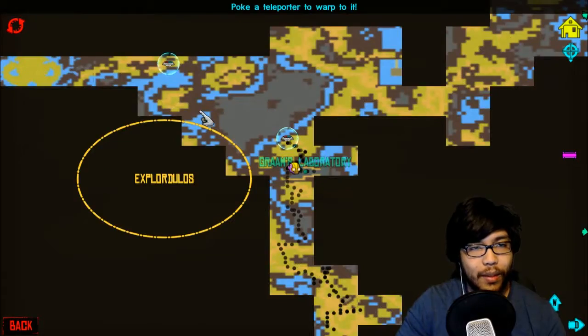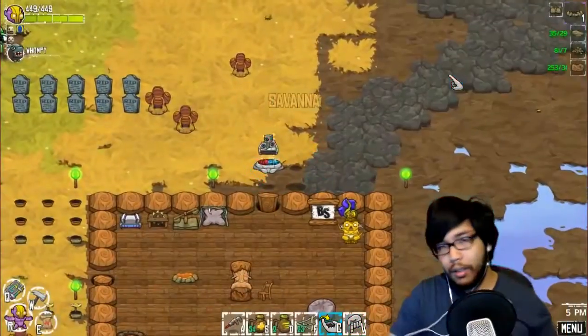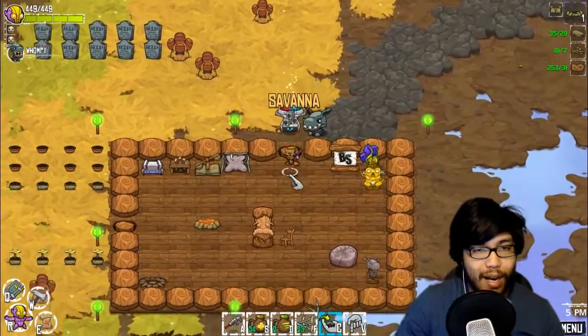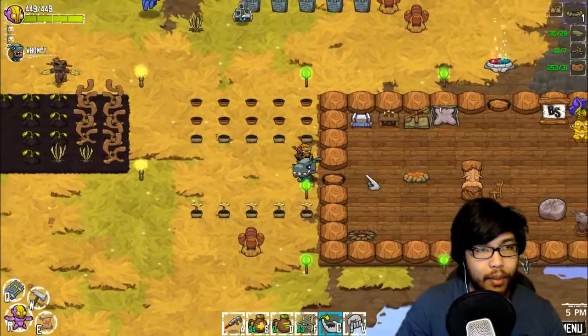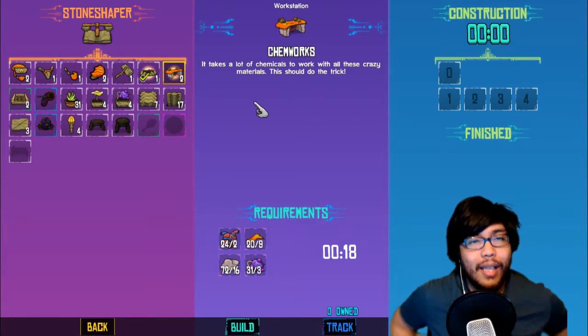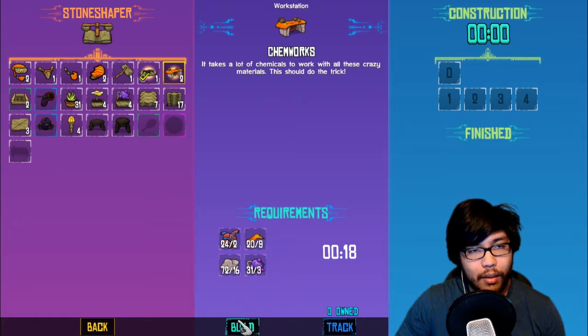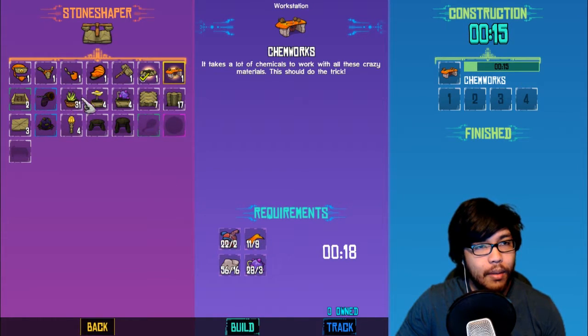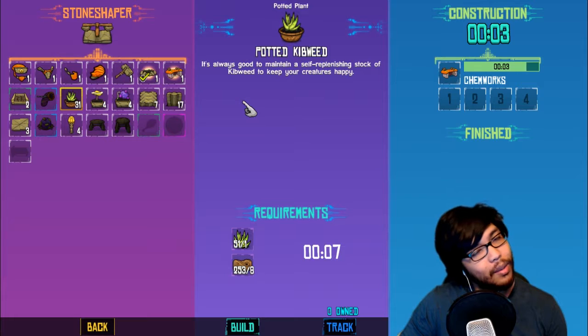Alright, let's head back home. Press the home button — teleport right like that. My stuff grew back already! Not all of them — we'll wait till they all grow back and harvest them all at the same time. Okay, so here we go — we can make a chemorix. It takes a lot of chemicals to work with all these crazy materials. We just have enough to craft it — look at that, we can build so much more. Kebweed — always good to maintain a self-replicating stock of kebweed to keep your creatures happy.